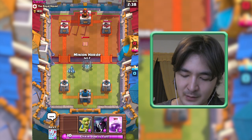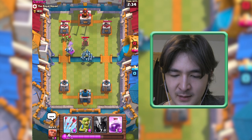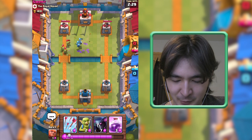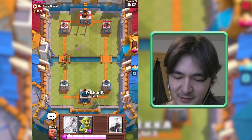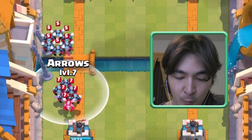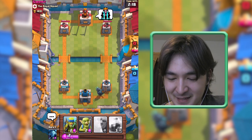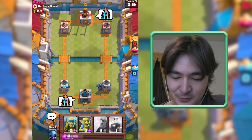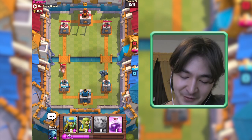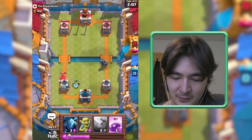Let's send more Minions because I need that Giant. When players have Arrows it's hard for my Minion Hordes to get through. Let's send a Pekka and get my Arrow in time — oh there's a player taking down a lot of Minions.